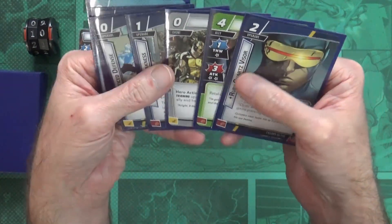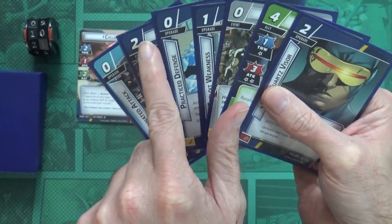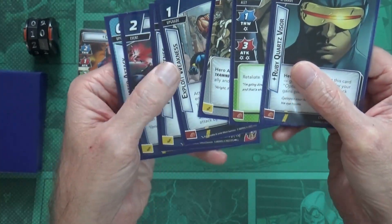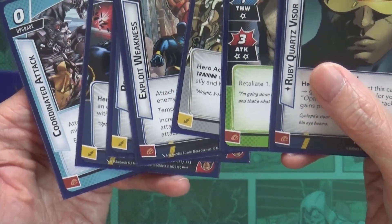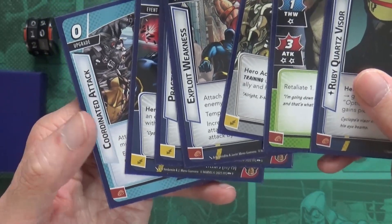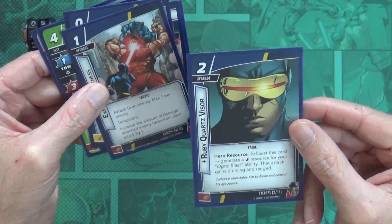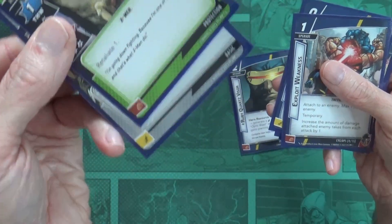Another thing you can do is play cards from your hand. They cost a number of resources equal to the number in the left-hand corner. To pay those resources, you notice at the bottom of every card there are resources - usually three different types, four if you count the wild resource. To pay, you discard the cards from hand. For instance I want to bring the Ruby Quartz Visor upgrade into play - it costs two, so I'll discard these two cards to pay for it.